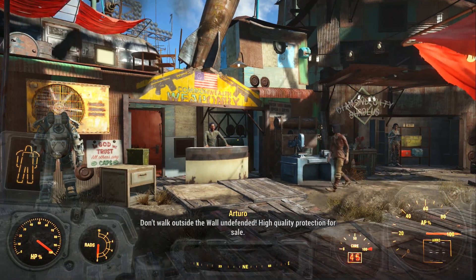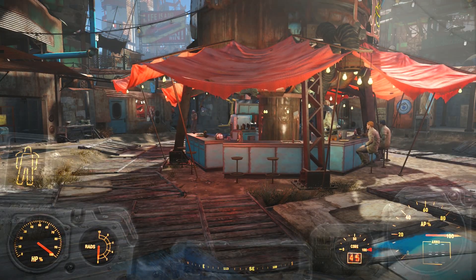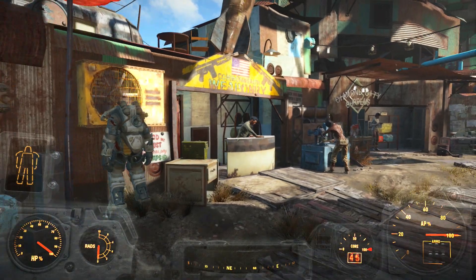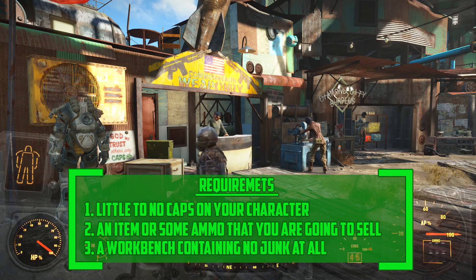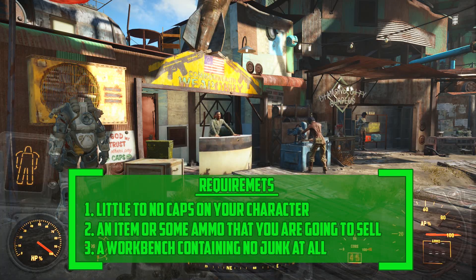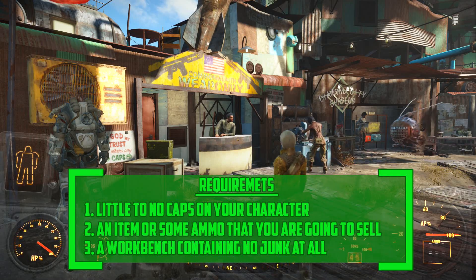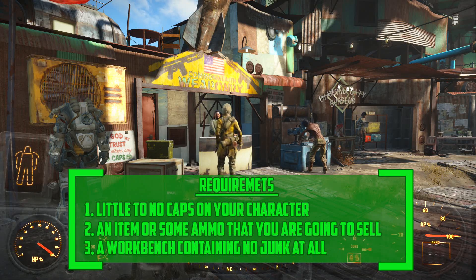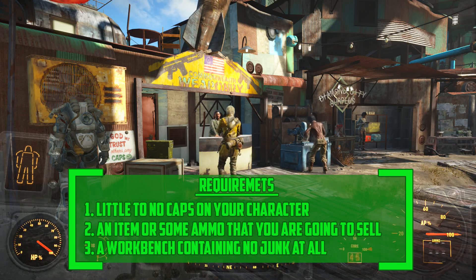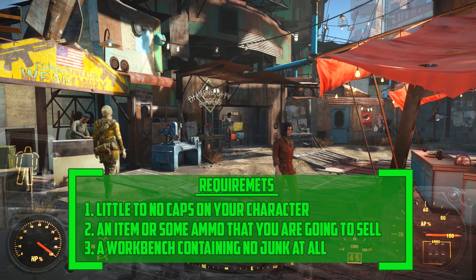Today I'm going to show you a glitch to get an unlimited amount of whatever resource you desire. There are some requirements. Step one: you don't want to have more than about a thousand caps. The glitch involves spending money without spending money, but whatever caps you have you're going to lose, so just put the caps away. Requirement two: you need to have a workshop that you can use.